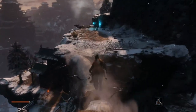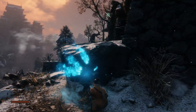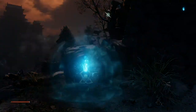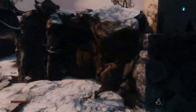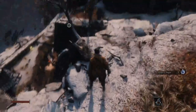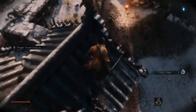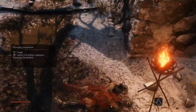Here we are in the first area, Ashina Outskirts. This is the first bonfire or idol essentially. I quite like the bonfire placement in this game — there's a lot of them and it doesn't really feel like you have to backtrack through areas too much. Now that you have the grappling hook, play around with that a little bit and get used to the movement — you can spam it as much as you like, fly around to your heart's content.